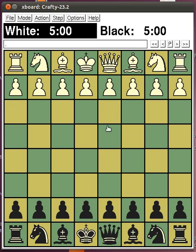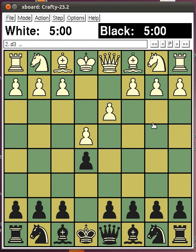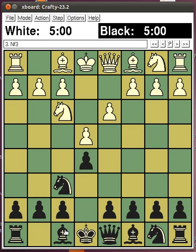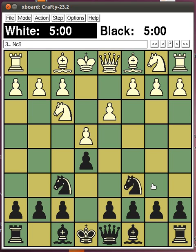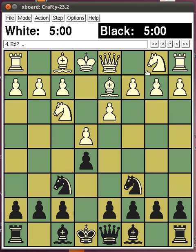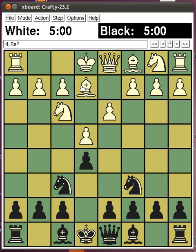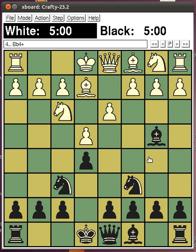This other one I had as black: after E4, E5, my opponent played D3. And this is even, or even a little bit better for black - just marginally better for black - after Knight F6. Knight C6, Bishop E2. Now Bishop E2 for white, Bishop B4 check. I suppose now C3 is going to come to get a tempo. C3, Bishop E7.